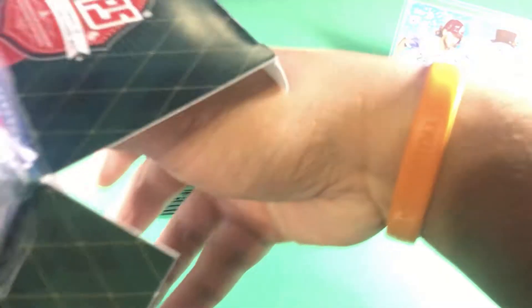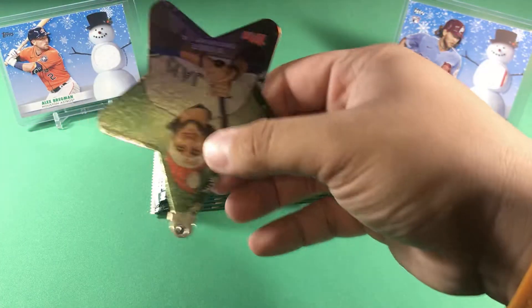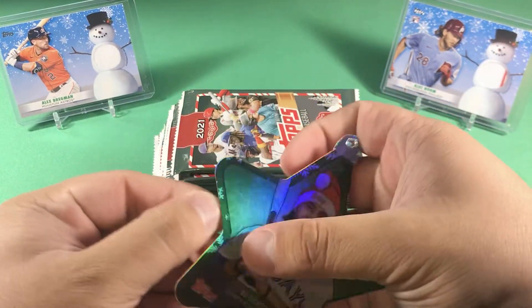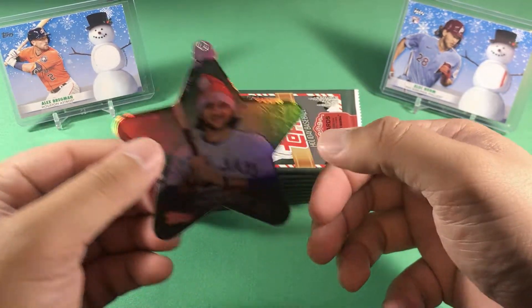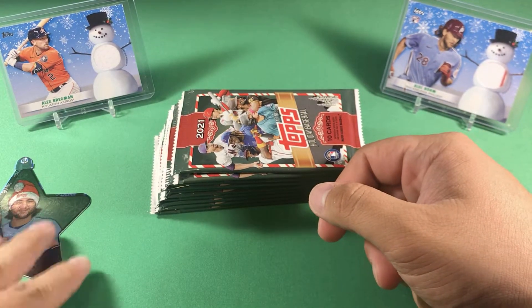In this box we do have 100 cards plus one ornament, so we get 10 cards per pack with 10 packs per box. Our ornament is going to be a Bo Bichette — pretty cool looking ornament. One of my favorite players. I'm going to move that off camera. Here's a look at the odds for anyone that's interested.